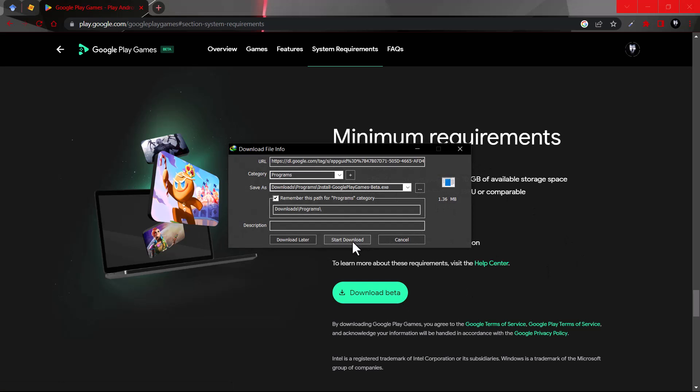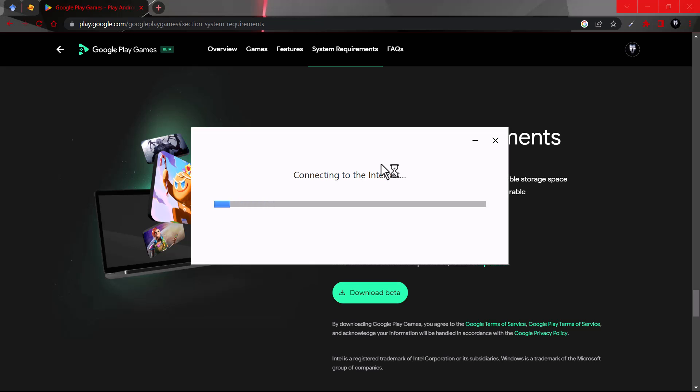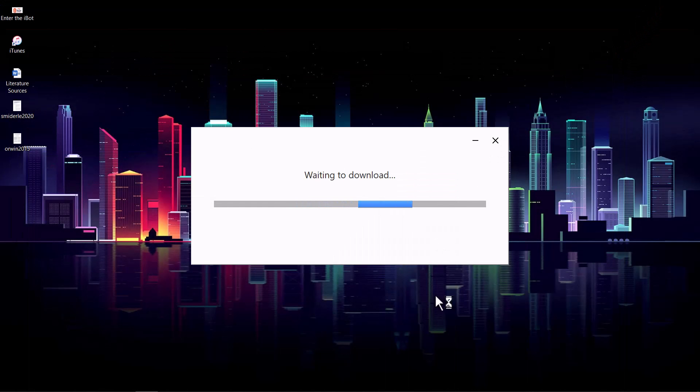Let's go ahead and download the beta. The installer is about one megabyte, but it will download more while connected to the internet. Let's give that a few seconds.